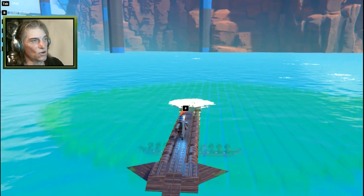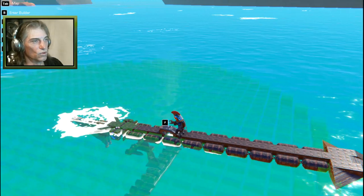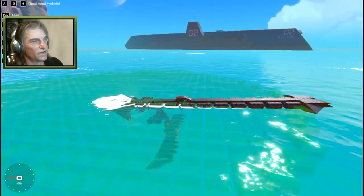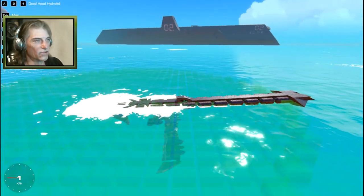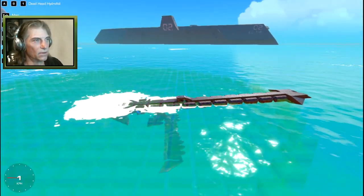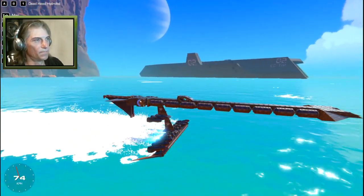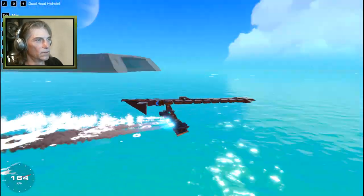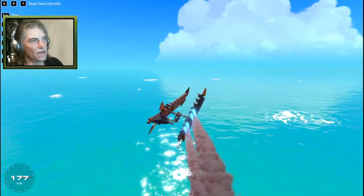I decided to call this a deadhead because when it sits like this it just kind of looks like a log piece of wood sticking out of the water. But when we jump in it, it's kind of shaped like a sideways seven — like a handgun kind of. We can just hit number one. All we have for control is A and D for steering and number one which gives us our power, which lifts us up out of the water.